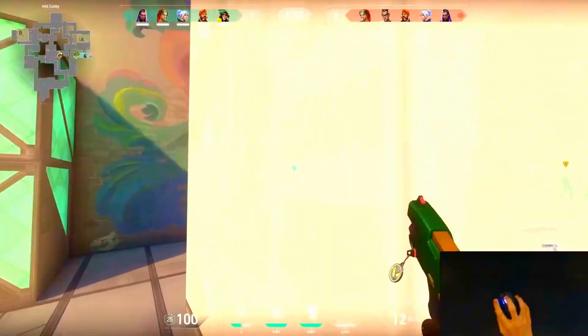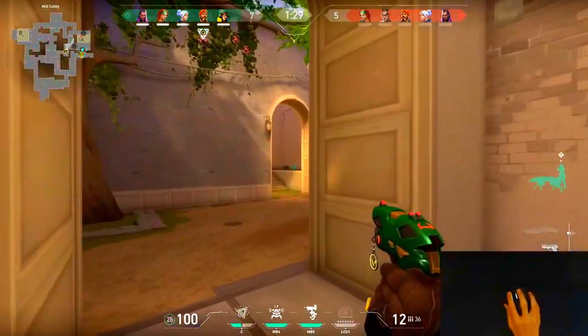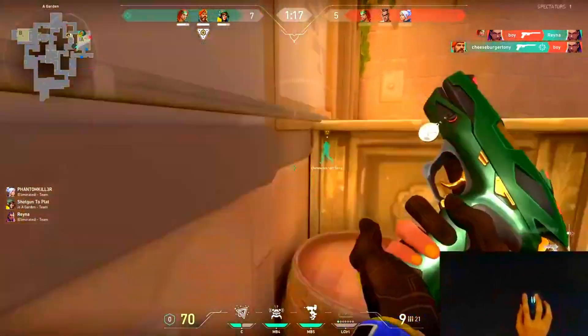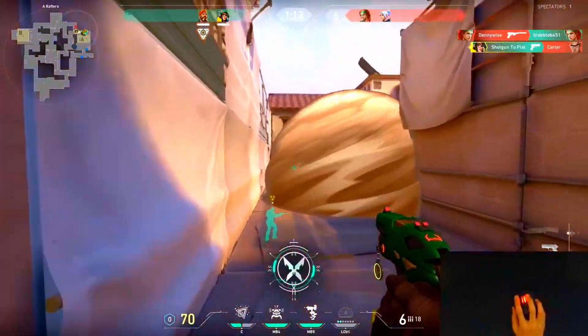Whenever you're pushing onto a site, you need to have at least one of your teammates going mid. That's because whenever you go mid, you can pretty much corner them on site. Just like I did in this round — because of that, I was able to literally kill two of them on site because they really couldn't do anything.